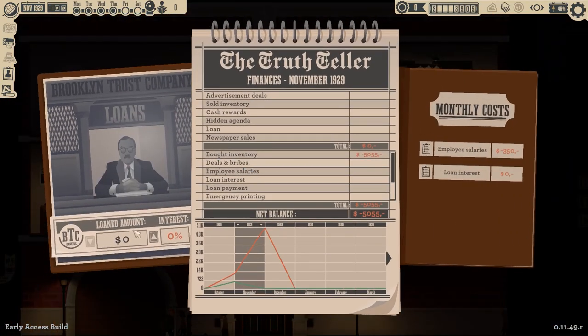There we go. Loaned amount. I think I'm going to take out about a $3,000 loan because I ran out of money really badly the first time I played this. Now this might get me in trouble, but oh well. See, I got a negative balance now — a real bad negative balance. Let's see if this was a bad decision.